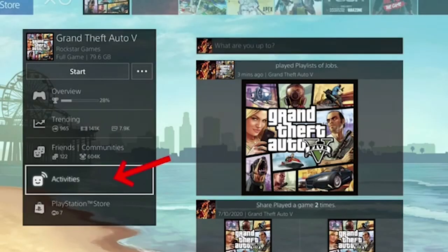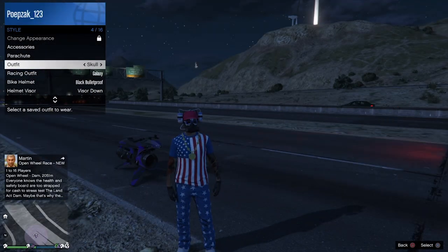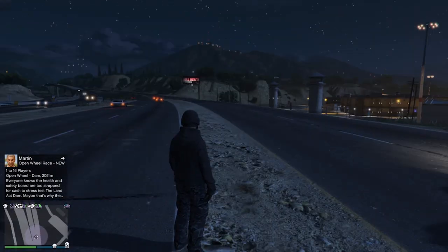You will see the playlist that you just played is in there. Go to activities once to the right and you will see on the right: join playlist. Double tap your home button. I will also change my outfit so you will see that it will work with any outfit.